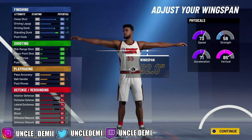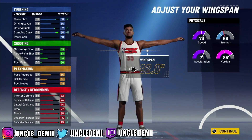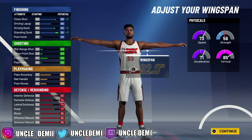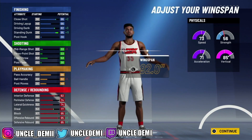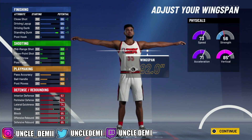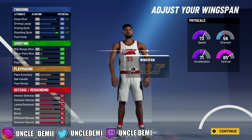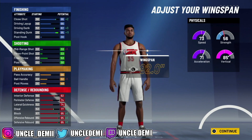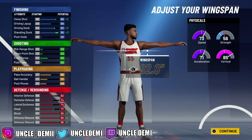You'll be able to get the big man contact dunks — all three contact dunk packages. Then of course, your pass accuracy is 70, which is going to allow you to pass the ball and do outlet passes really well, so this will be good in the rec. An 86 interior defense, which is crazy, with a 78 perimeter defense and lateral quickness. As a paint beast you have higher interior defense, a little bit lower perimeter, but 78 is still toxic. You also have an 81 steal and 99 block, offensive and defensive rebound.